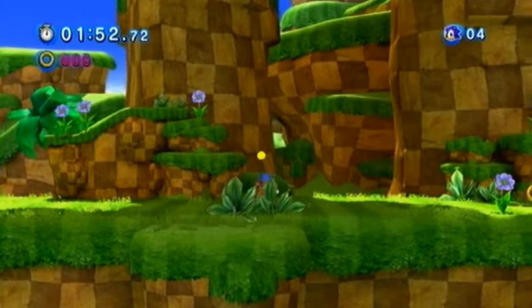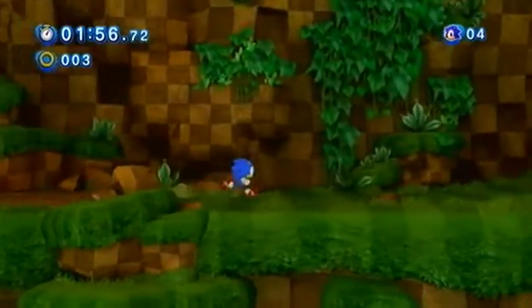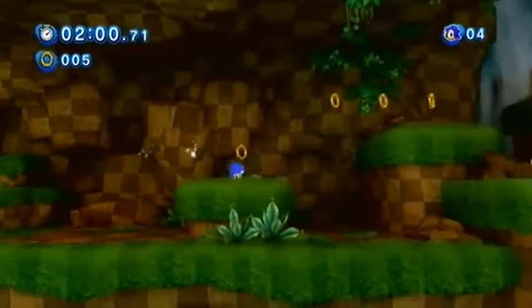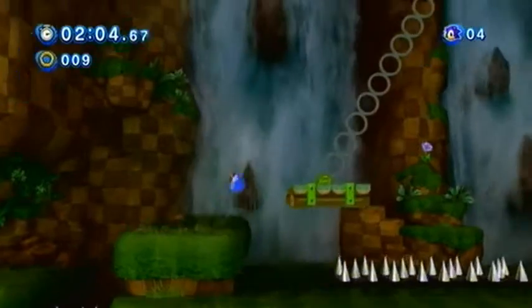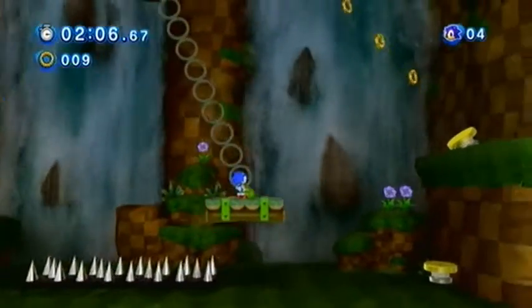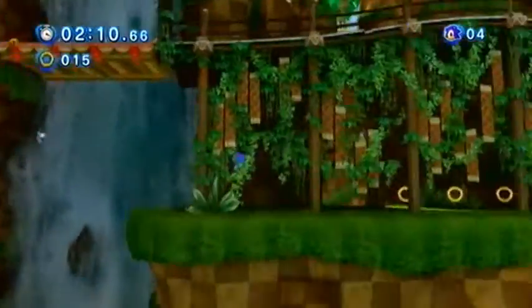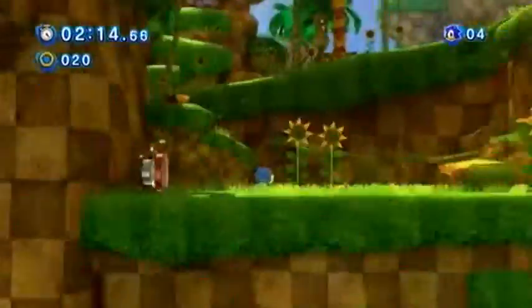Whoops! Never mind. Pressing against the boundaries of the level, testing it all out — awesome, nice. Oh, there are spikes — get the springs. Press X on that rock to get through there.